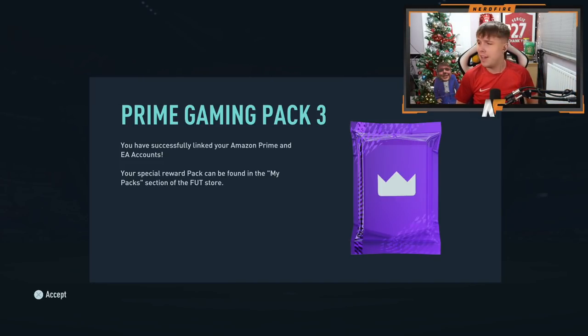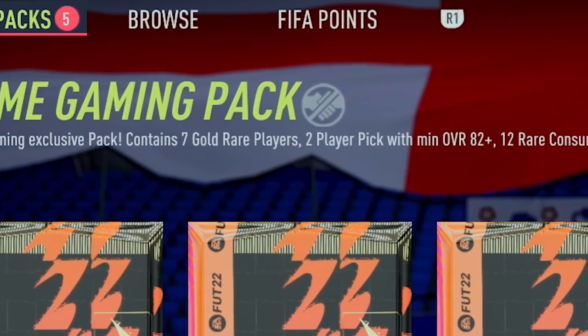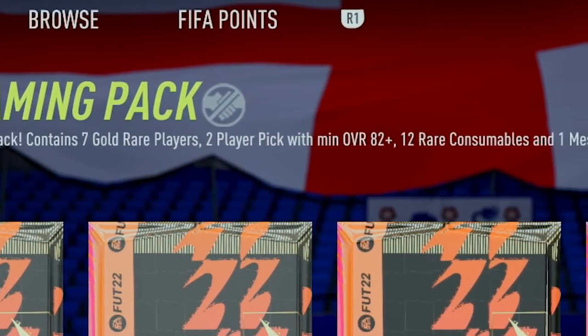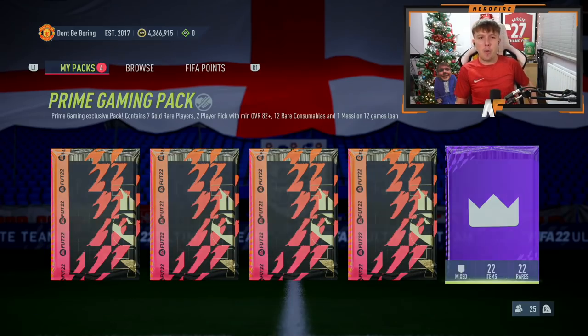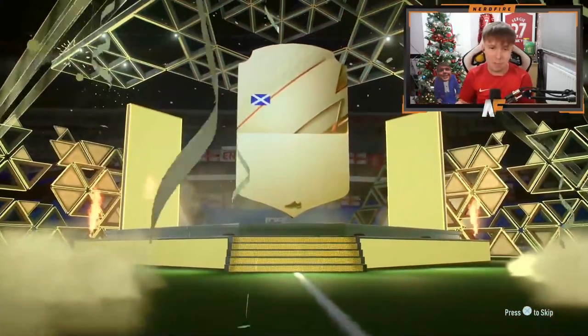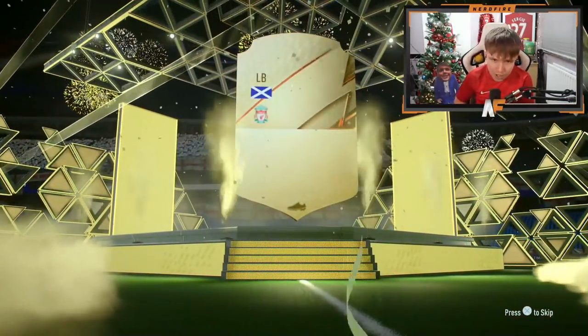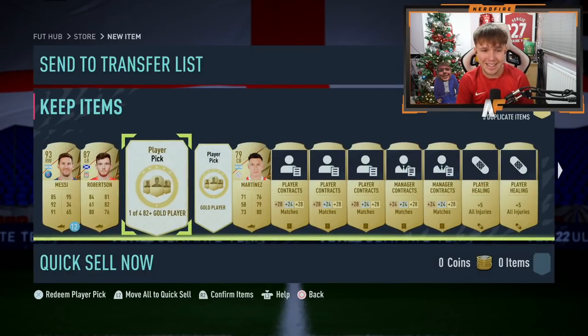The prime gaming pack contains seven gold rare players, two player picks with a minimum overall of 82-plus, 12 rare consumables, and one Messi on loan for 12 games. Let's crack it open. Outside of the pack we get a walkout — Andy Robinson — not bad at all, I'll take that for the fodder. Let's move on to the two 82-plus player picks.